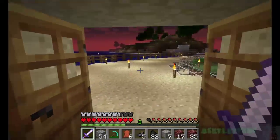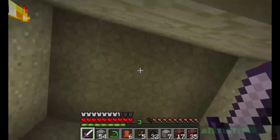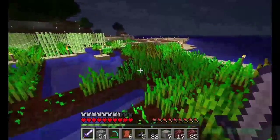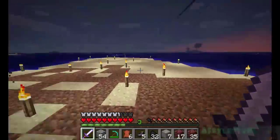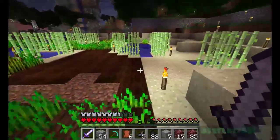It's stored in here at the moment, made out of sandstone — very nice. The wheat's still growing; that's gonna be covered in glass, it'll look very nice. I'll probably put some glowstones in here so it looks really nice.